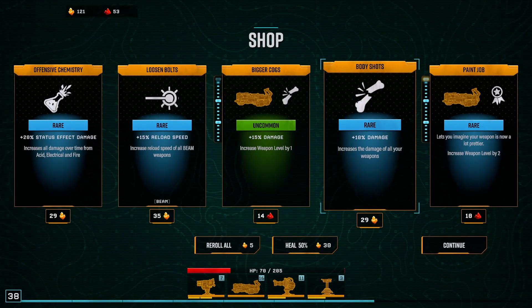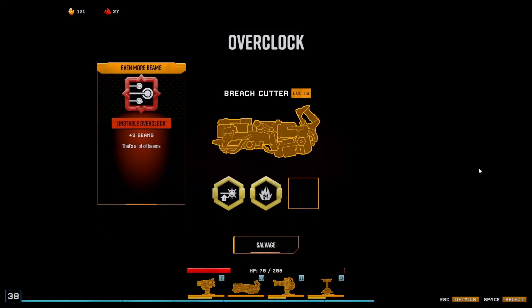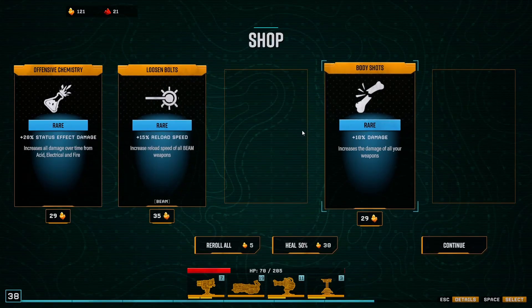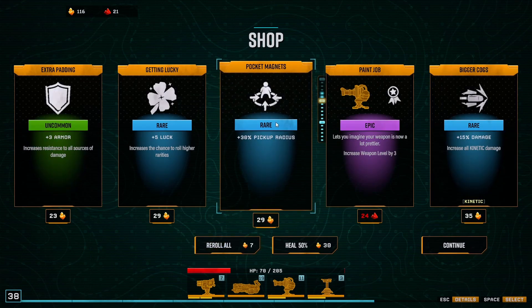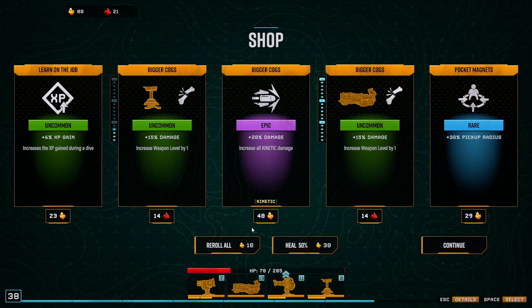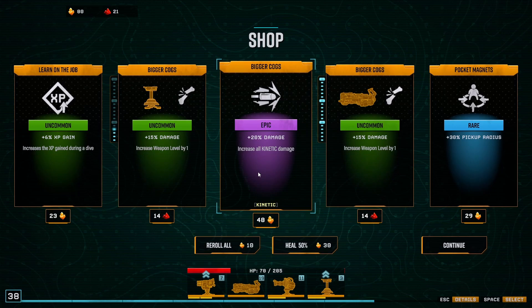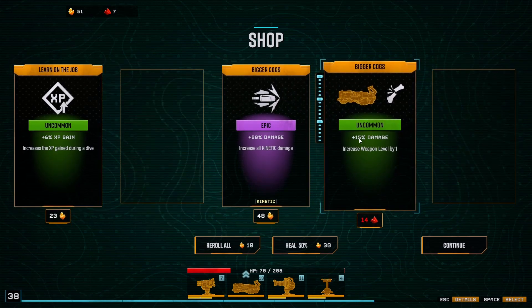We left a lot of XP back there. More damage, more beams — we're only six away now, that's good. Pick up radius. Not sure kinetic damage is that helpful, let's do one more reroll. Going to go pickup radius again. Oh shit, there was one there — why didn't I look? Let's do kinetic damage as well, and that's it done.